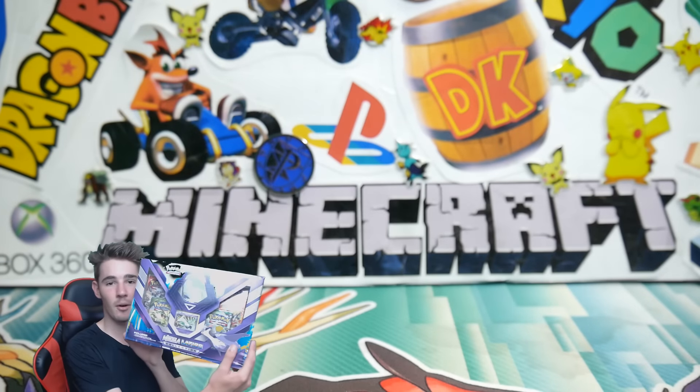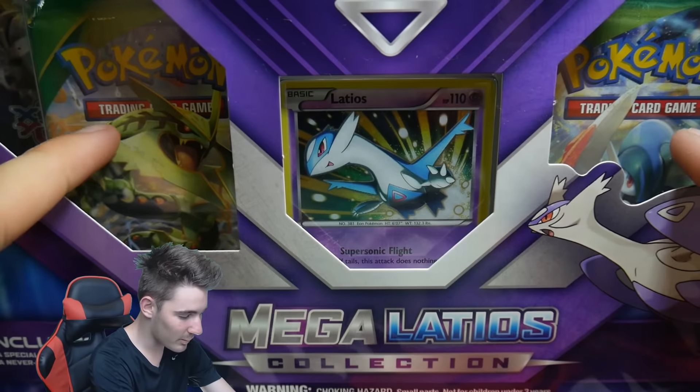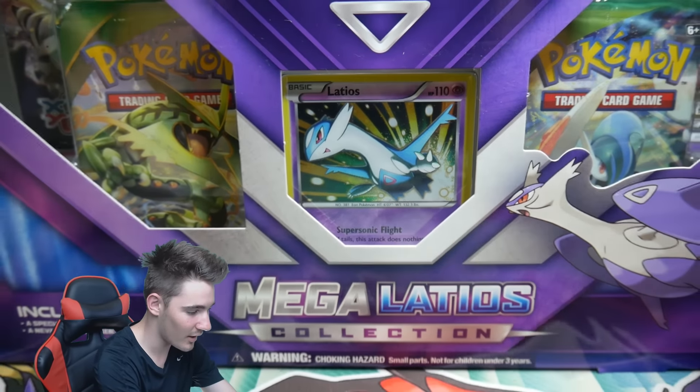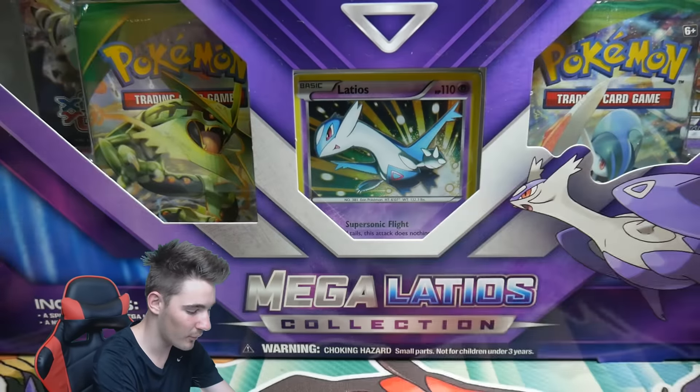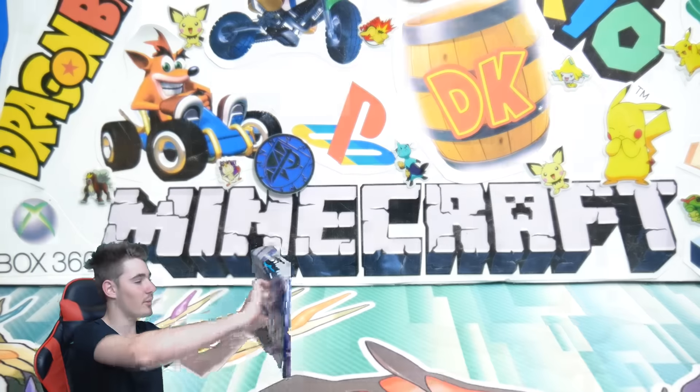We have a collection box and it's so huge. It's got two Roaring Skies packs, a Primal Clash, a Phantom Forces, and what looks like a Galactic Holofoil. It's going to be awesome, and there's also a figure.